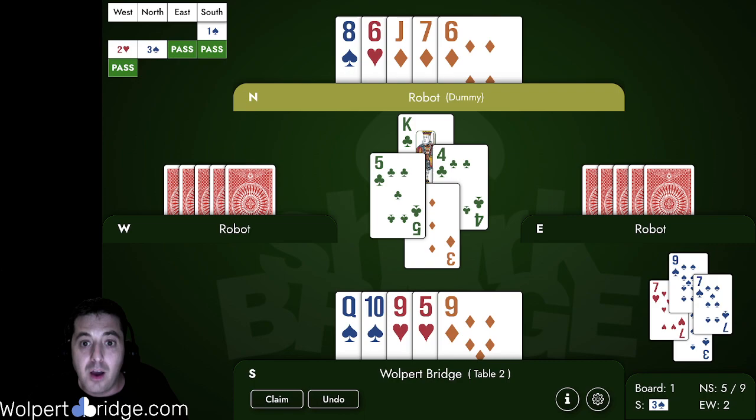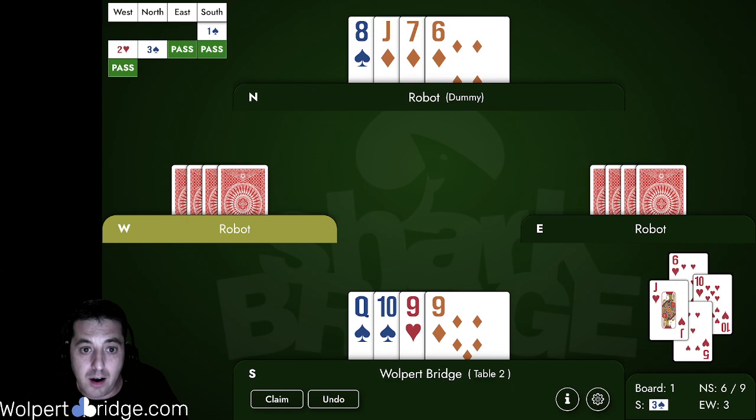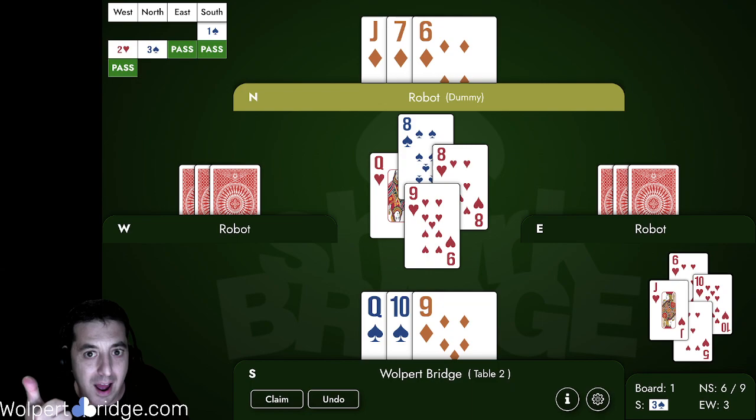There went our loser — that's the one loser we were able to get away. We'll still lose one diamond and one heart, but we ruff the heart in dummy. So we ended up losing only one diamond, one club, and two hearts — making three.